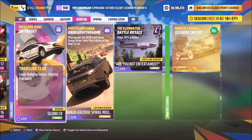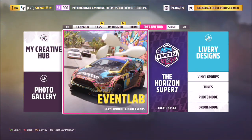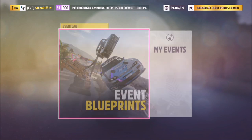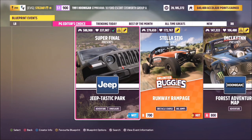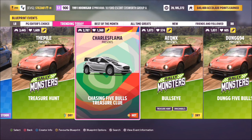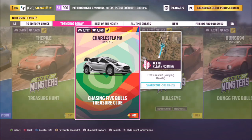What you need to do is use any rally monster to get five bullseyes, which are the targets you need to smash. The easiest way to do this is by going to the Horizon Blueprint events, the Event Lab, and finding one of these challenges where someone has set one up with loads of targets. You just smash five bullseyes in a rally monster — simple, right? At least you'd think so.